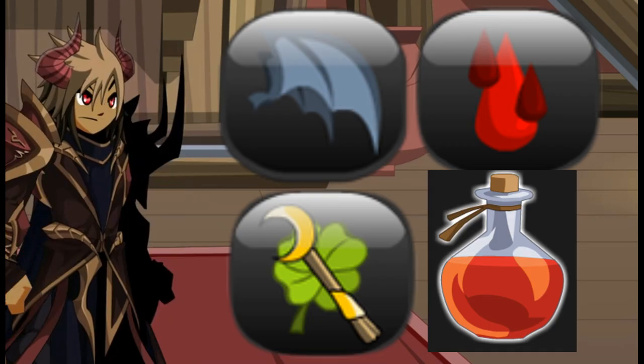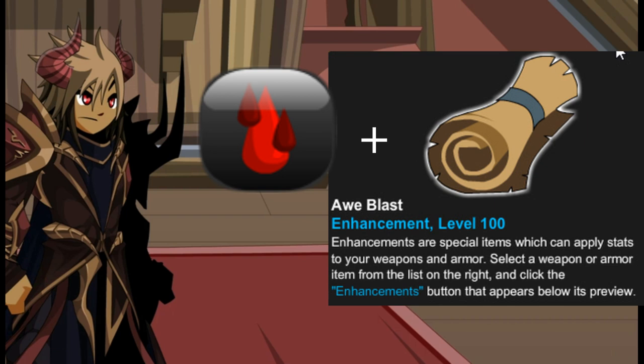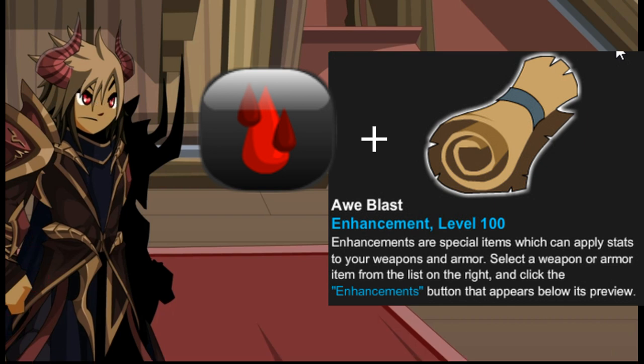Such as Awe Enchantment or Blast, which can decrease enemy crit chance and enemy defense by 15%. When combined with the Arachnomancer skill, it will be 115% reducing the enemy's defense.